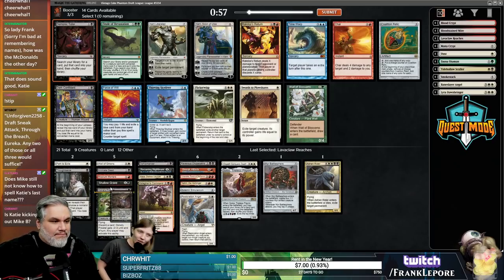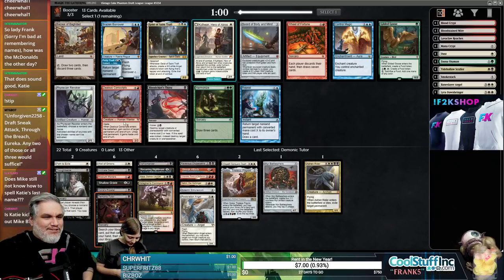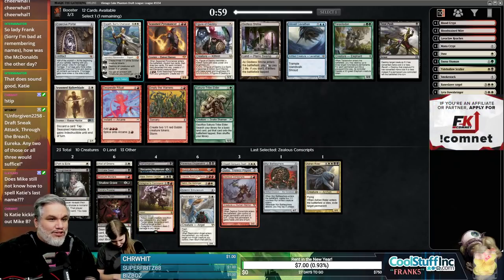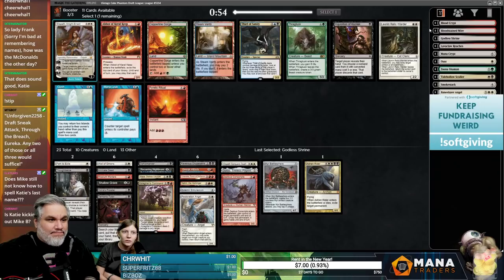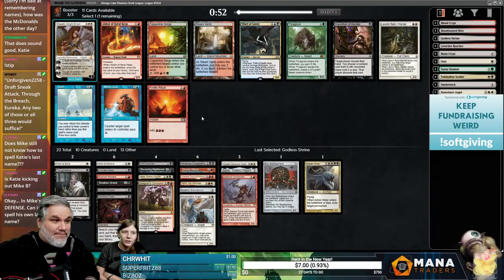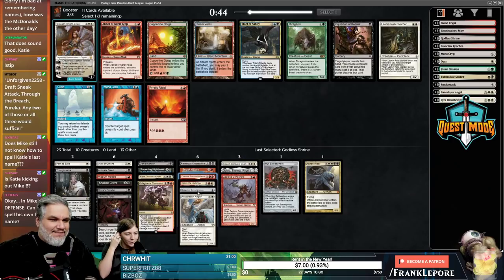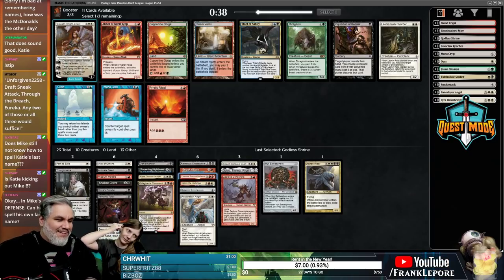I'm never here for the Magic — I know, that's why I'm just kind of going along with it. You just hang out and give commentary. We've really picked up nothing good for the Sneak Attack, which is kind of disappointing. I'm going to take this Godless Shrine because we can get it with Bloodstained Mire. You still can't Sneak Attack a Karn.